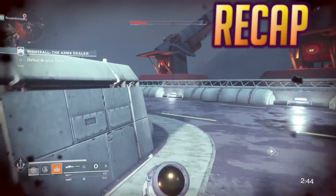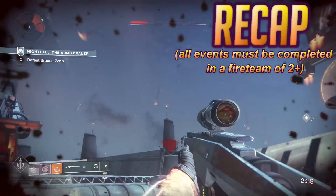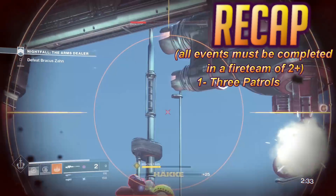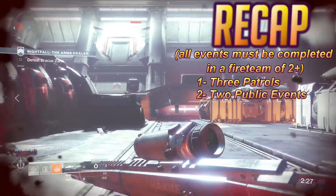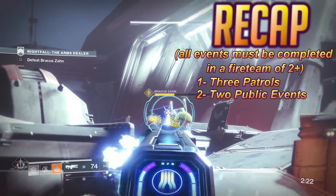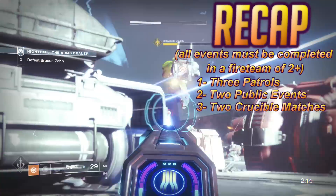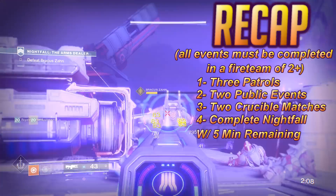Alright, quick recap. After the campaign, talk to Sloane on Titan. Complete the world quests, which are the blue icons. Once you beat the Chance and Choices mission, you will get the Rat King quest to drop. Step one: patrols with fireteam members — you need at least one person with you for all remaining steps. Step two: public events, anywhere, any planet — you don't need heroic versions, but I'd always trigger them for a chance at a higher drop. Step three: Crucible — simply complete two matches, win or lose, any playlist. Step four: complete a Nightfall with five minutes remaining. Do this, and you will be the proud owner of the Rat King's coveted weapon.